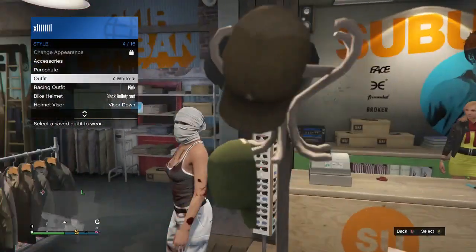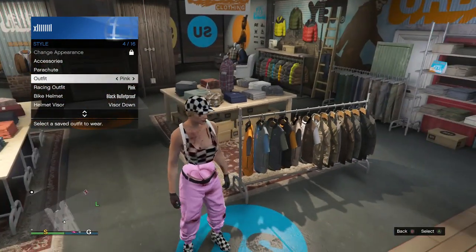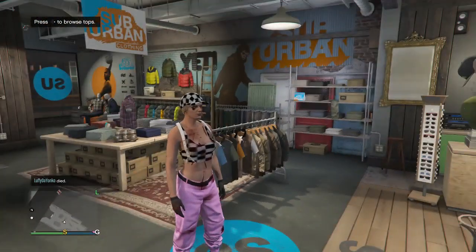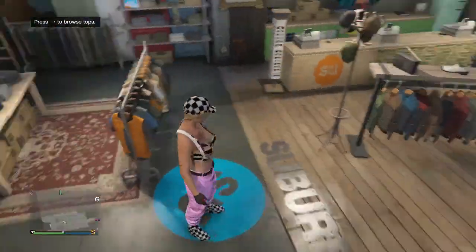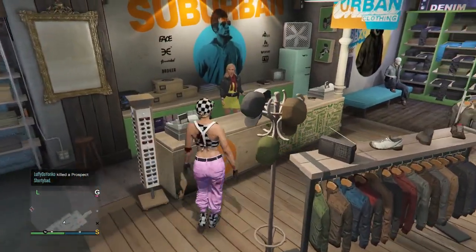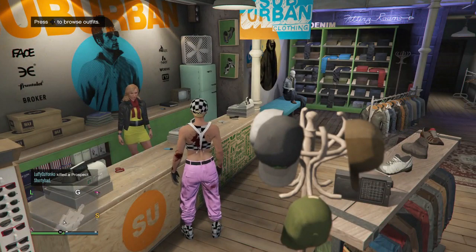Now we're going to be working on the pink joggers. Pull up your interaction menu and click on the pink joggers. For some reason you didn't have to do the transfer glitch for this one — this is what it should look like. If you want to keep this outfit you can, but I just did this for the pink joggers. Go ahead and save it under the other joggers you saved.